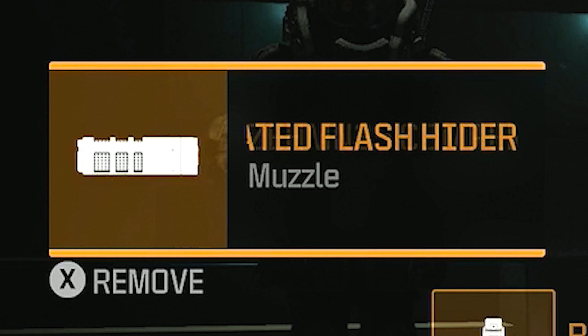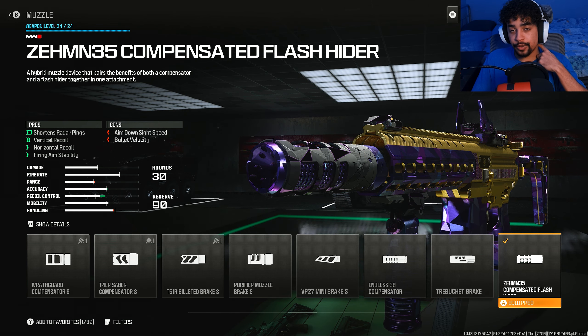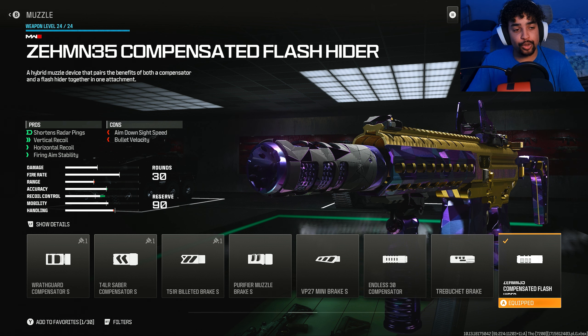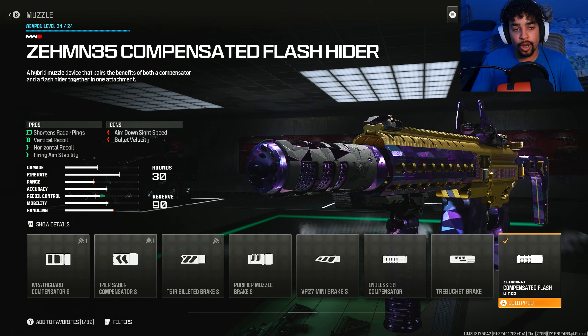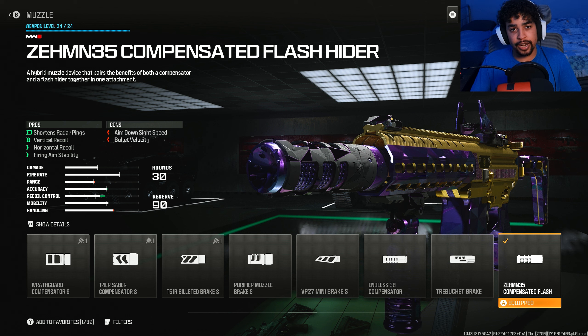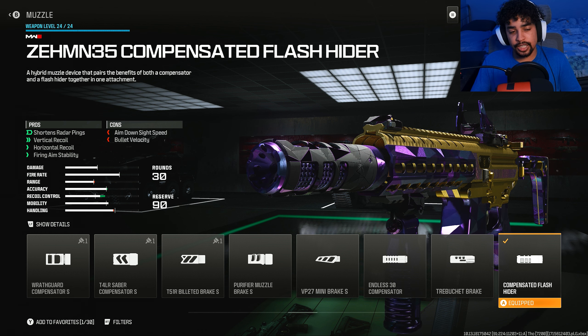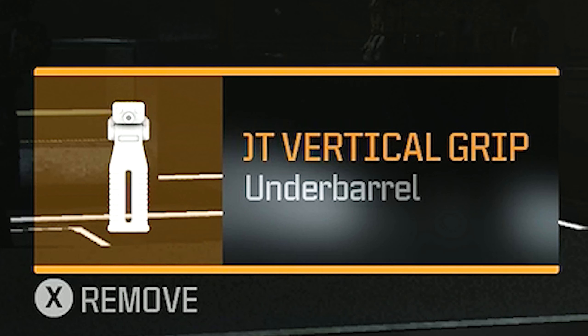For the first attachment I was running the Compensated Flash Hider muzzle. Everyone knows why I run this — it's the best muzzle in the game because it gives you recoil control and also shortens your radar ping, making it so you don't last on radar as long and you're more accurate while shooting. The cons aren't that bad compared to other muzzles, which either have terrible cons or weak pros. This muzzle gives a lot of pros and little cons, which is why I run it on basically every single weapon.